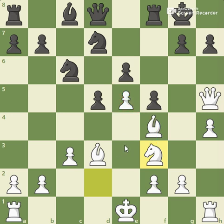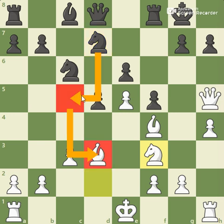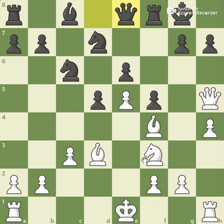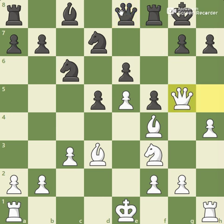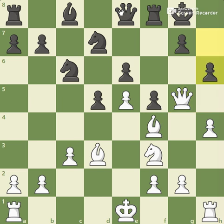What he should have played here was something like knight c5, attacking my bishop and trying maybe to come into the e4 square. However, he decided to play queen to e8. He knows that I am attacking, so he wants to swap the most powerful pieces off the board so that my attack is not so dangerous. I of course avoided it, moved to g5, and he attacked my queen with h6.